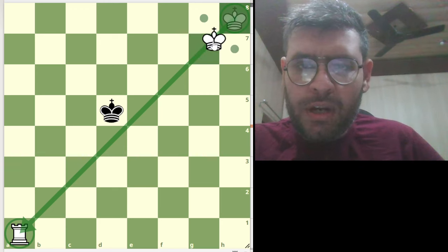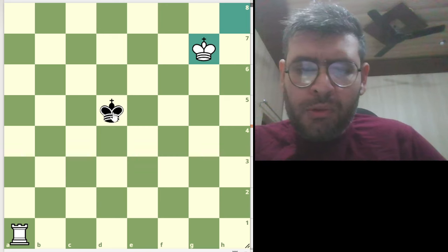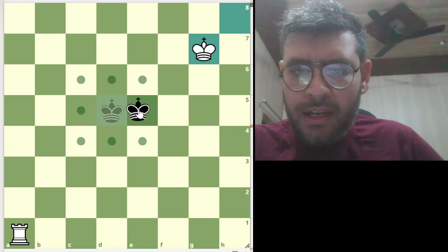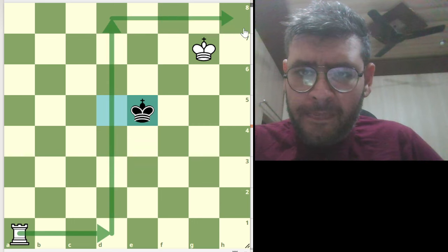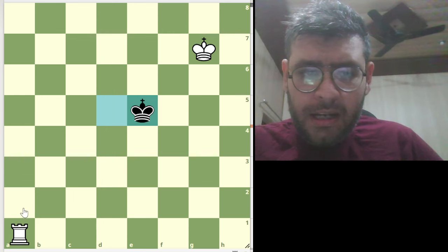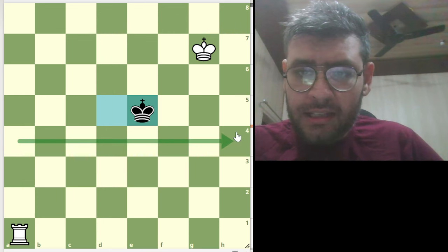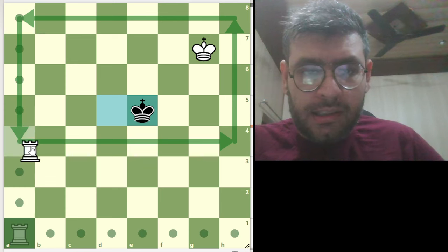How can we bring them together? We move the king. Assume king moves here. We will just create a box like this — this will be the box here at this position. We will bring the king here, or we can make a box like this. We need to arrest the king in that box. This is a box — this king cannot cross this line.